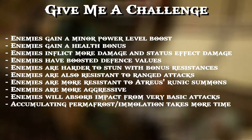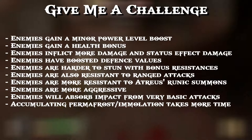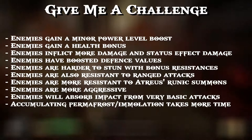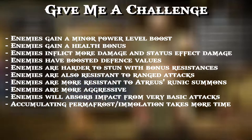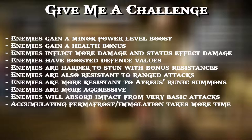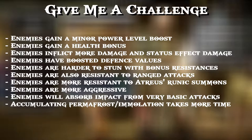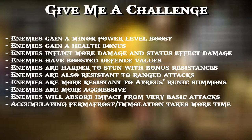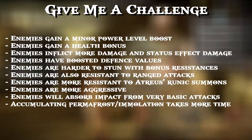Enemies tend to be more aggressive — the frequency of attacks increases, and they won't wait around for you to do your actions; they'll just attack regardless. That ties into the next point where enemies absorb impact from your basic attack strings — your light attacks or heavy attacks — so harder to stagger, harder to make them flinch, and harder to launch them. Lastly, permafrost and emulation take a bit more time to build up; you definitely notice a difference in the gauge building — it's a little slower.